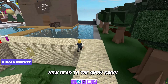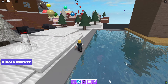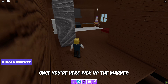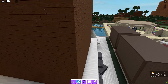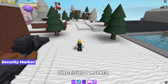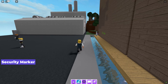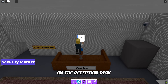Now head to the snow cabin for the pinata marker. Once you are here, pick up the marker. The security marker is located inside the factory — you will find it right there on the reception desk.